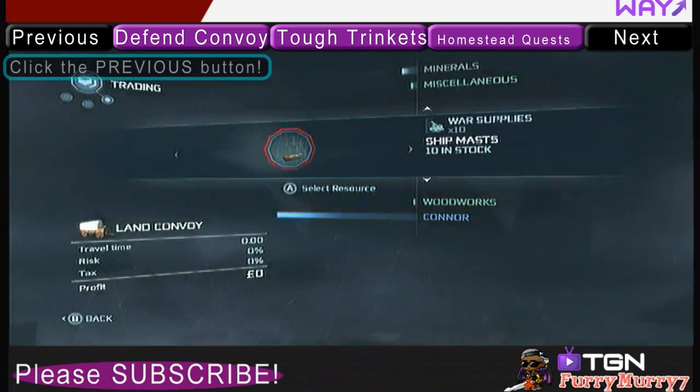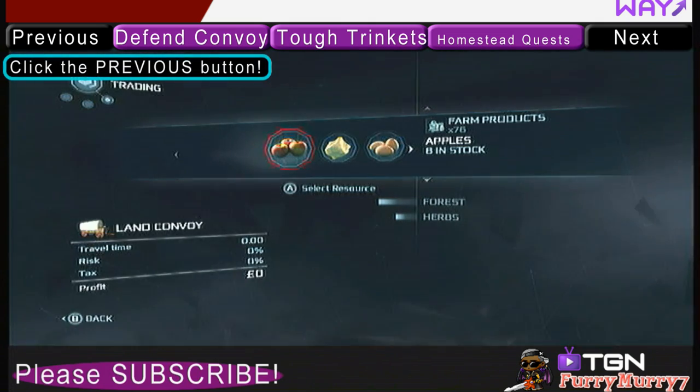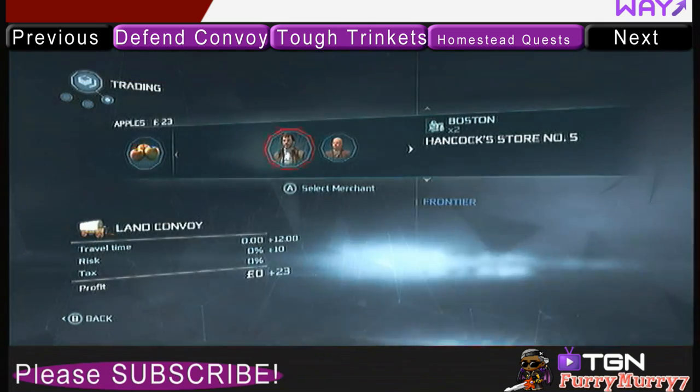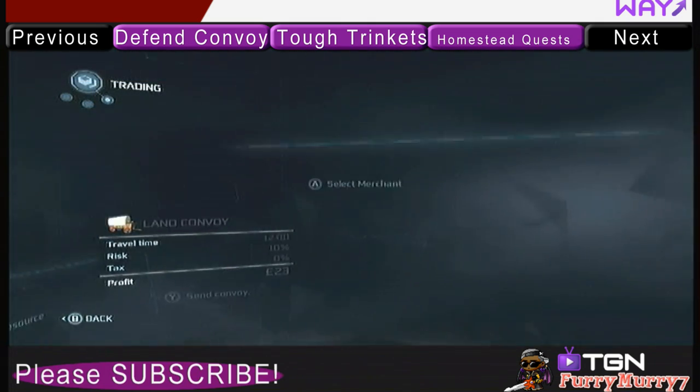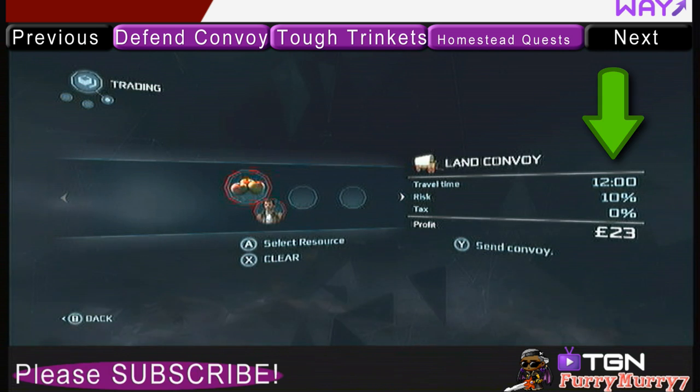If you remember from the previous video, the stockpile is your entire inventory. You can sell any item from your stockpile in a convoy. So after you select an item, you select a merchant. And if you look on the right hand side, you can see that there's a 10% risk of the convoy getting attacked.